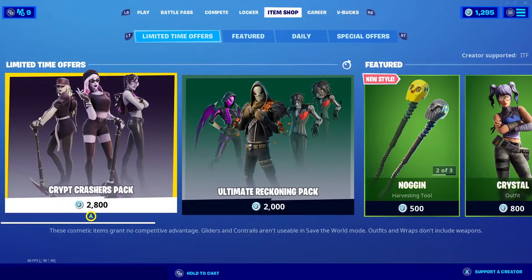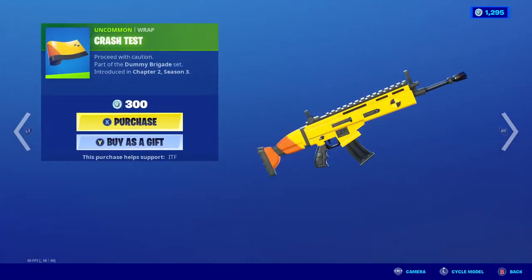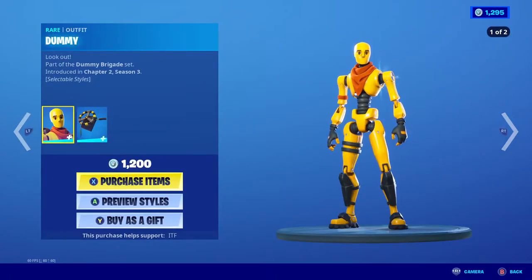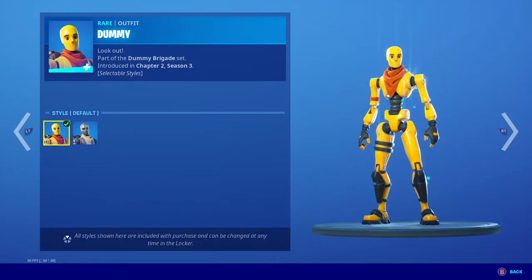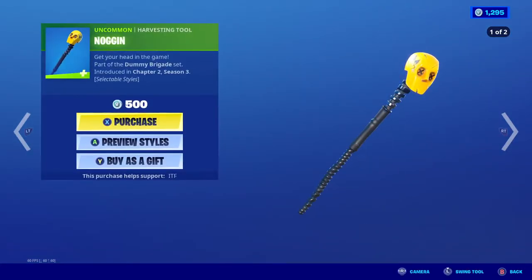Dark Days is phenomenal looking — 2800, not bad. Obviously Ultimate Reckoning is still here. We have Crash Test and Dummy with the back bling Wrong Turn, and a new Carbon Fiber style — that's for everything, by the way. And Noggin with its new style.